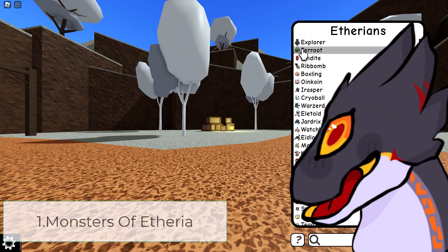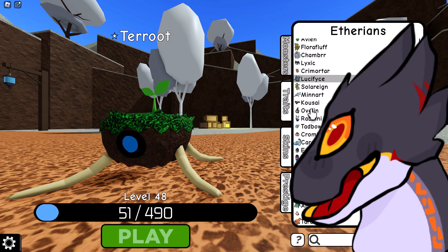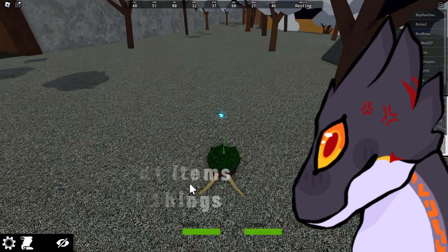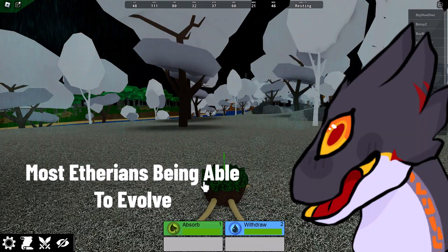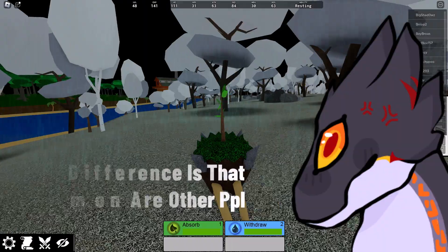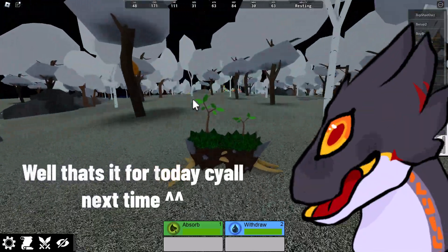In first place we have Monsters of Etherea — it's basically Pokémon in Roblox. It has many different Ethereans; around a hundred of them, counting the evolutions or mutations. Each Etherean has a bunch of skins you can collect by buying them with credits — the in-game coins. You can also find items similar to Pokémon, and these items do special things depending on the item. Most Ethereans are also able to evolve — sometimes once, sometimes twice. The only difference from Pokémon is that sometimes the other creatures are actual players and not just NPCs.